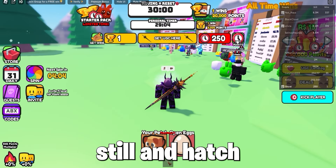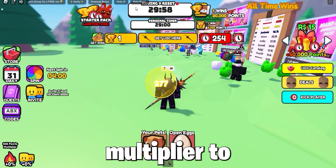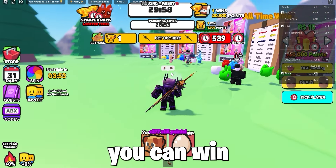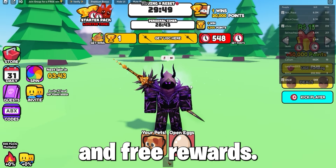So just stand still and hatch eggs to get pets, which give better multipliers, then press bubbles to get time points faster. You can also win some mini-games to get time points, as well as from daily spins and free rewards.